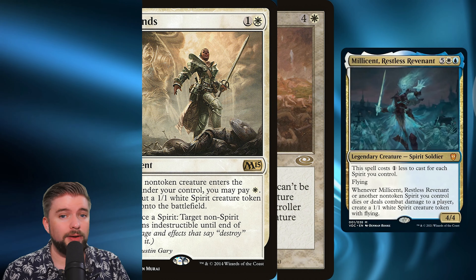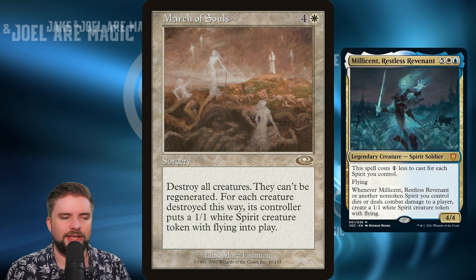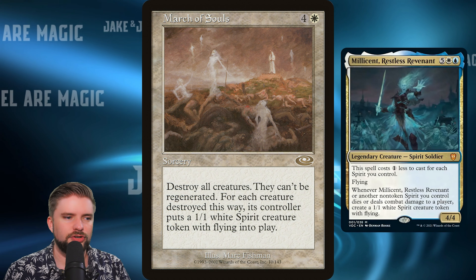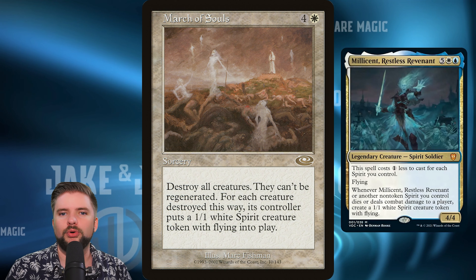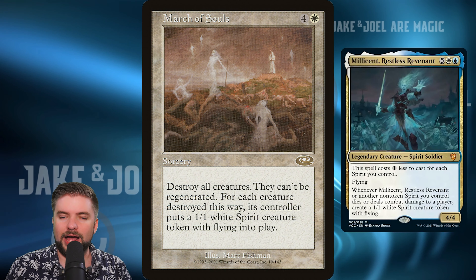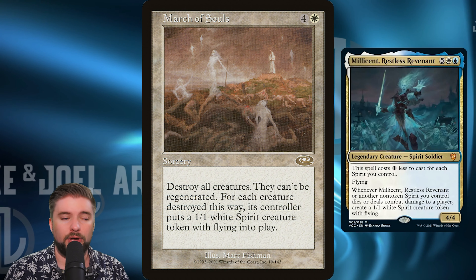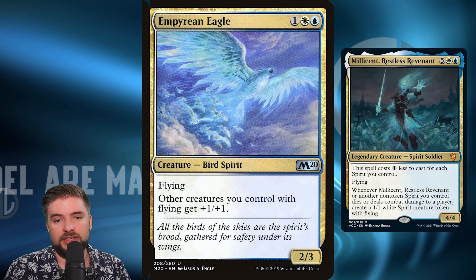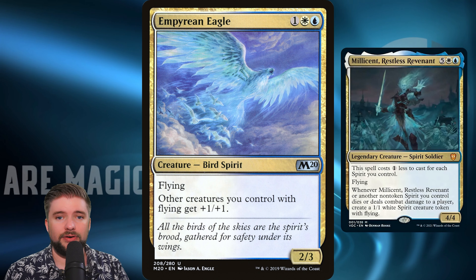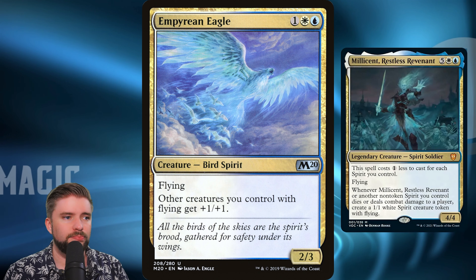To only be paying one more mana to get a 1/1 flyer onto the battlefield, I'm a big fan of that. March of Souls is a five mana sorcery that says destroy all creatures — they can't be regenerated. For each creature destroyed this way, its controller puts a 1/1 white spirit creature token with flying into play. Normally you'd want a better board wipe, but regrowing our side of the battlefield with spirits is more relevant to us than to our opponents, so I really like running this as a tribal board wipe. All those cards, including Empyrean Eagle, have just been a dollar so far — very cheap cards to pick up.